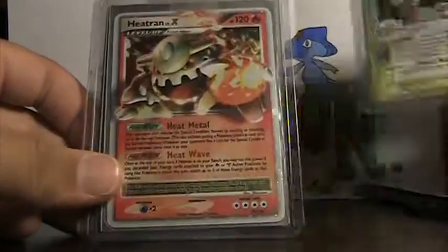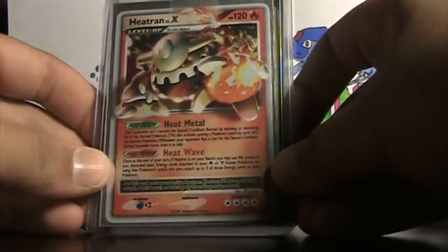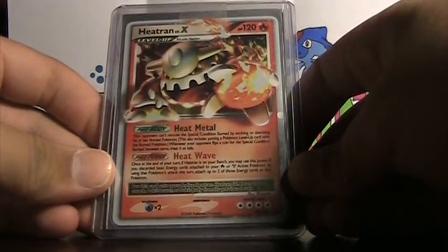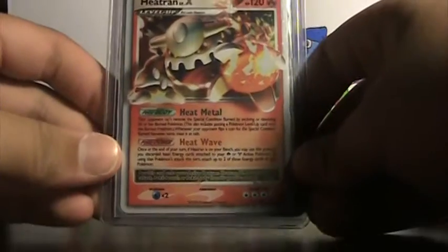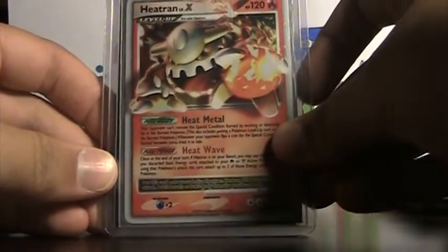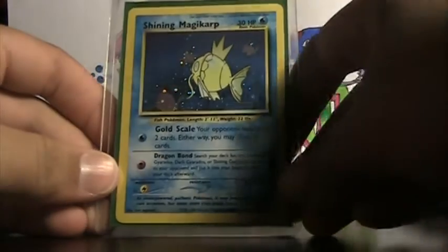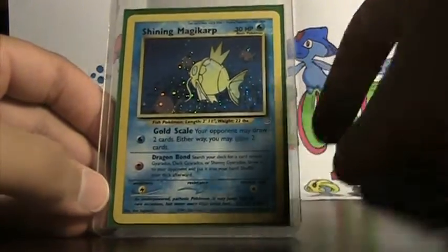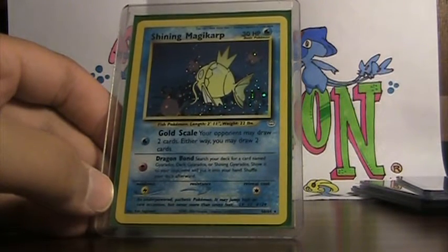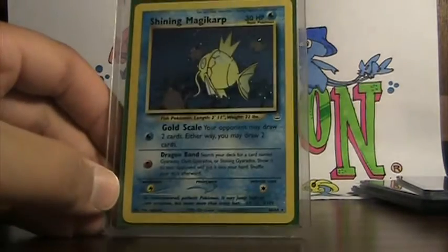This is a Heatran Lv.X — pretty nice card, very nice. This is for sale or for trade and it'll go pretty fast, so you might want to try and get it. And this is a Shiny Magikarp from Neo Revelation. This is just a double I have — I have one in first edition — so if you want this, PM me.